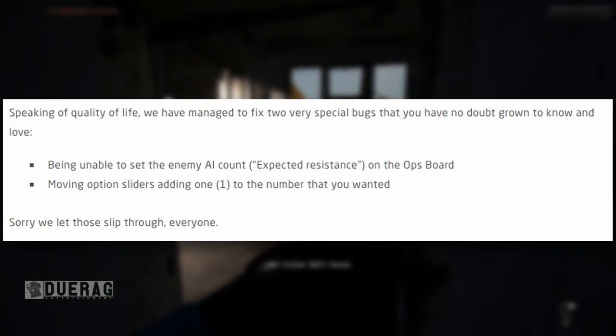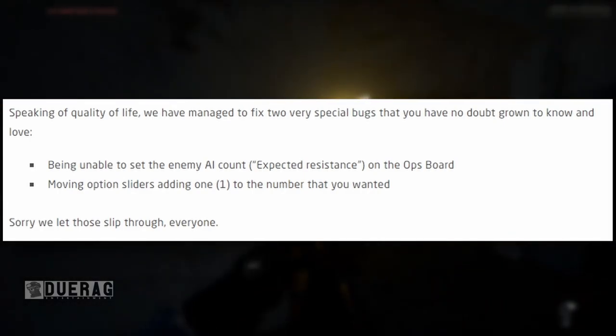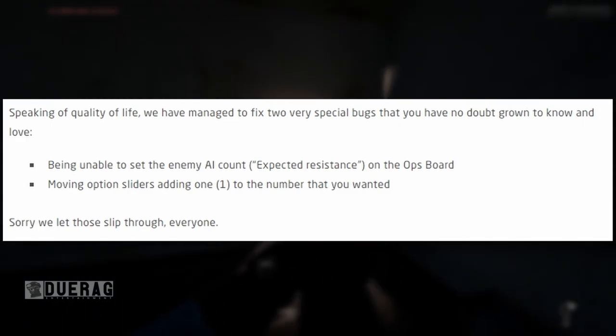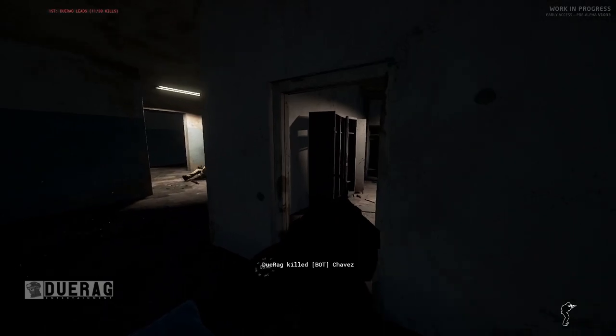Speaking of quality of life, they managed to fix two special bugs: being unable to set the enemy AI count or expected resistance on the ops board, and movement option sliders adding one to the number that you wanted. Thank goodness — as long as they're working on the game, no issues here.